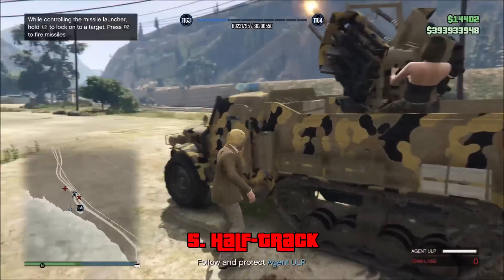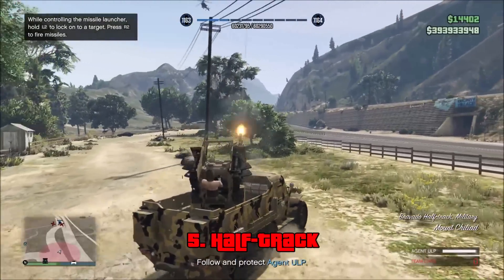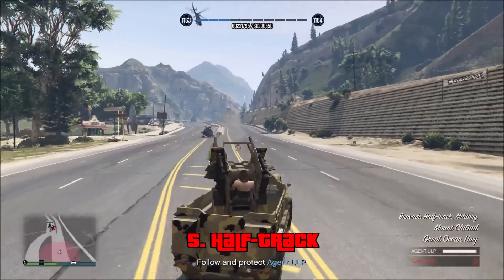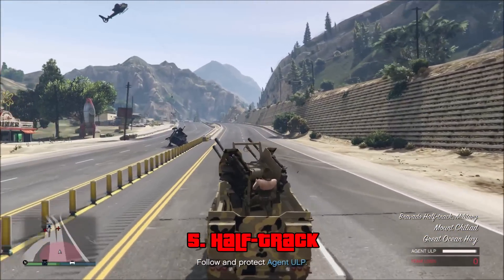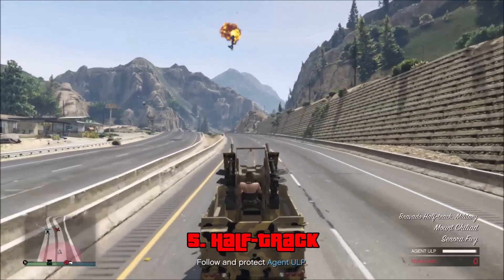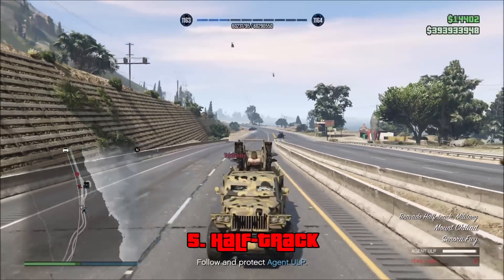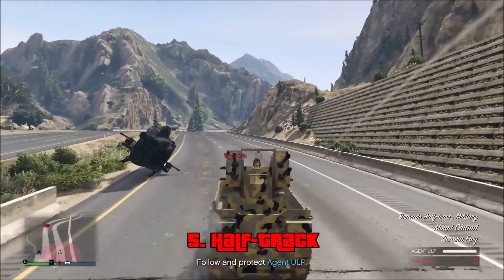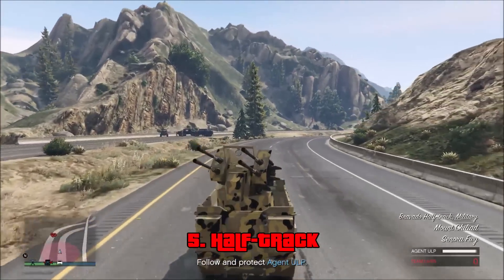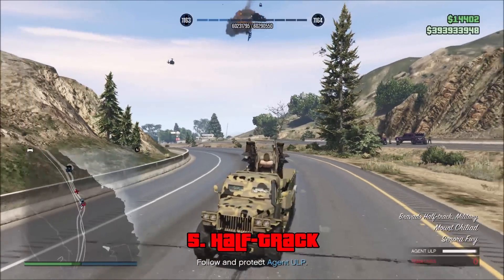Starting off at number 5, we have the Half-Track, which costs $2,254,000, but you can get it for a trade price of $1,695,000 if you complete the MOC mission involving the Half-Track. The Half-Track can carry 3 people: 1 driver, 1 passenger, and 1 gunner. If you upgrade it all the way, the driver and the passenger are greatly protected from bullets and explosives. The only way to shoot the drivers out would be through the side windows, which are very hard for enemies to shoot through. However, even though the driver and the passenger are safe from a few explosions, the gunner would not be, and would get shot off.